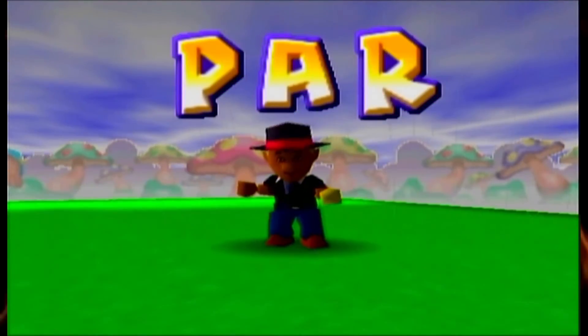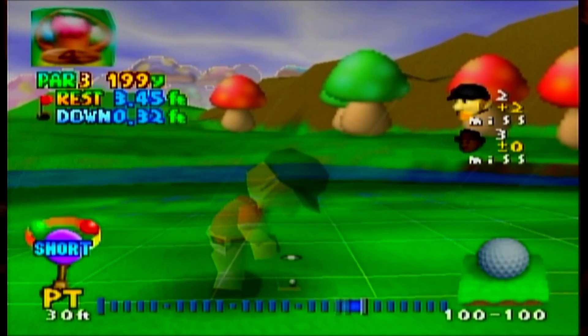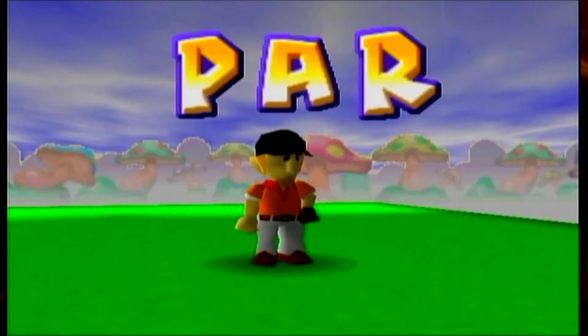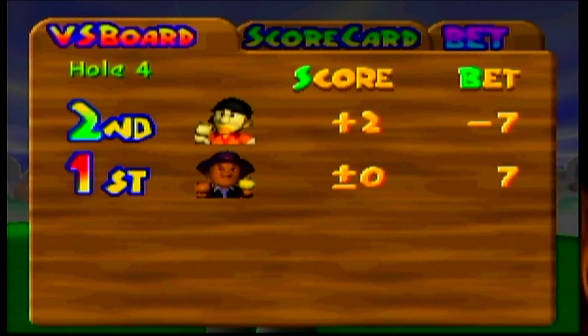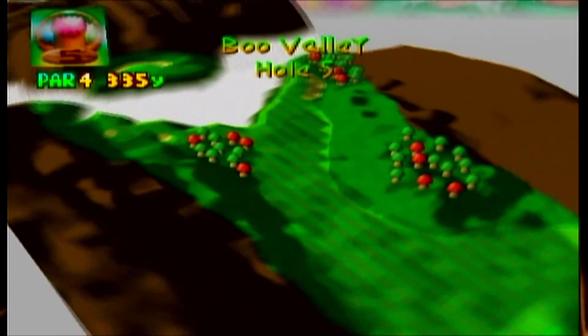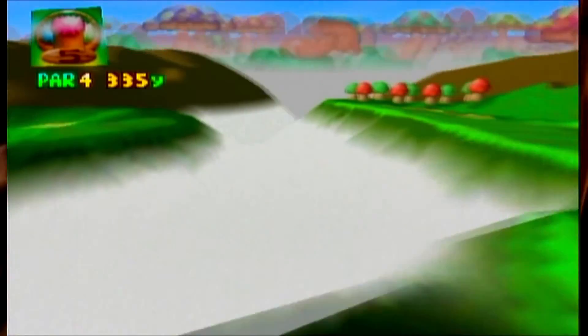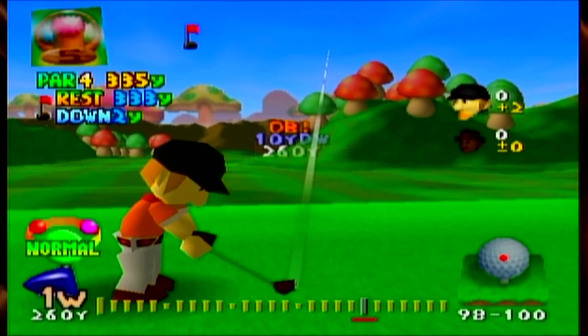Nice par. So far it's hitting par on everything. And I got that triple bogey and one birdie. We're playing it safe. What's our next hole? Another par four — it looks like no wind. That flag is not moving at all. No wind, no rain. We'll see you guys in the next episode.